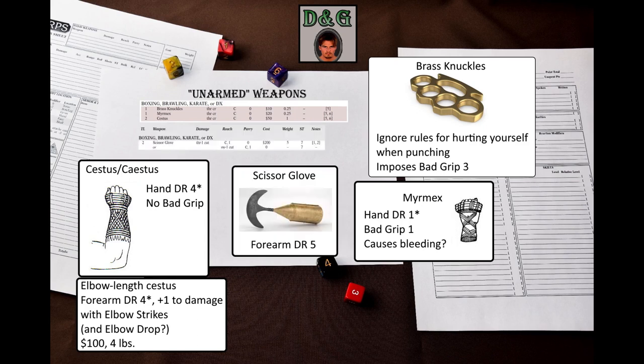We also have the scissor glove from GURPS Martial Arts: Gladiators. It is a metal tube that encloses the forearm with a protruding crescent-shaped blade. The tube provides DR 5 to the forearm – this DR is rigid, not flexible. It is heavy at 5 pounds and quite expensive at $200. However, it can both thrust and swing for cutting damage, and has reach C1. This is one of the few ways of dealing swing-based damage with an unarmed attack. The downside is that you cannot hold anything else in your hand.